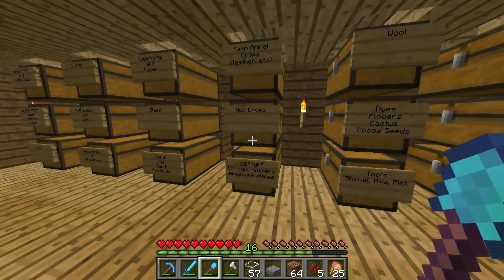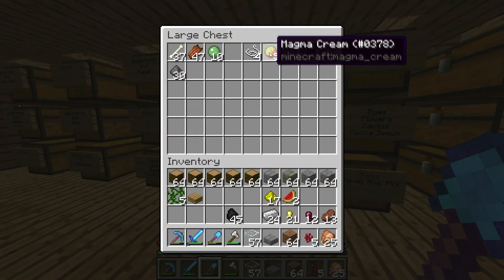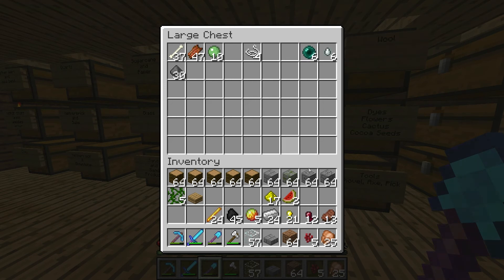For today we are going to be needing quite a few mob drops. We are going to grab spider eyes, magma cream, blaze rods — those are very important — ghast tears, and gunpowder. Luckily I have plenty of gunpowder; there's been a lot of creepers lately.